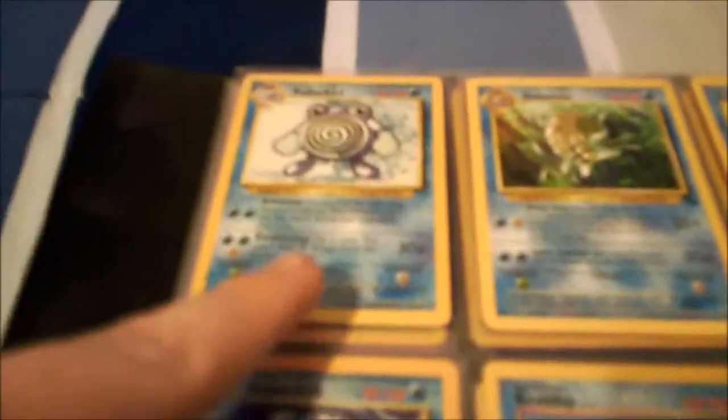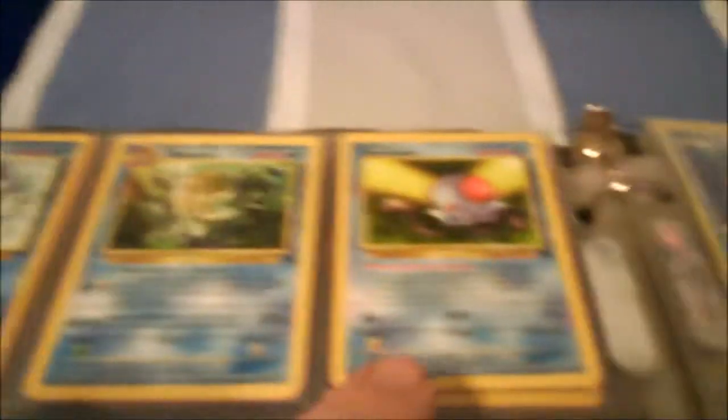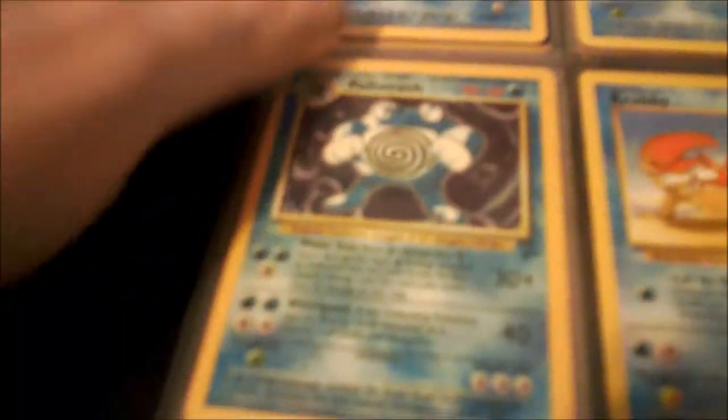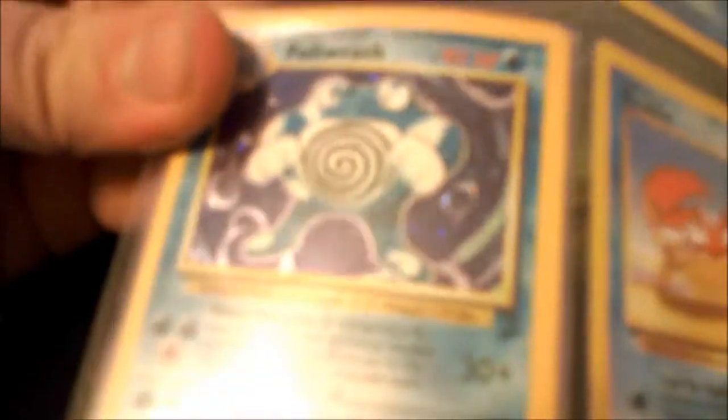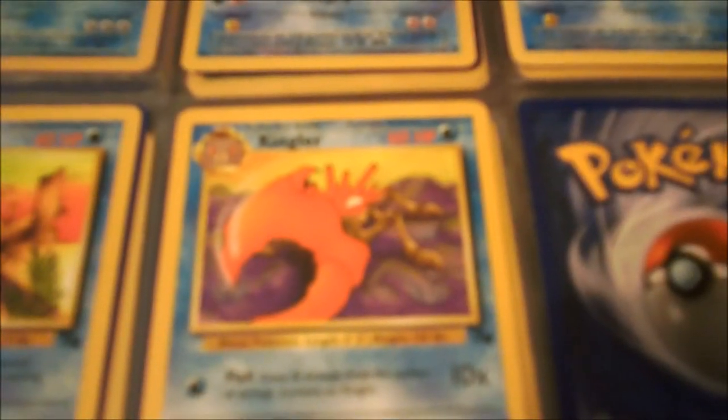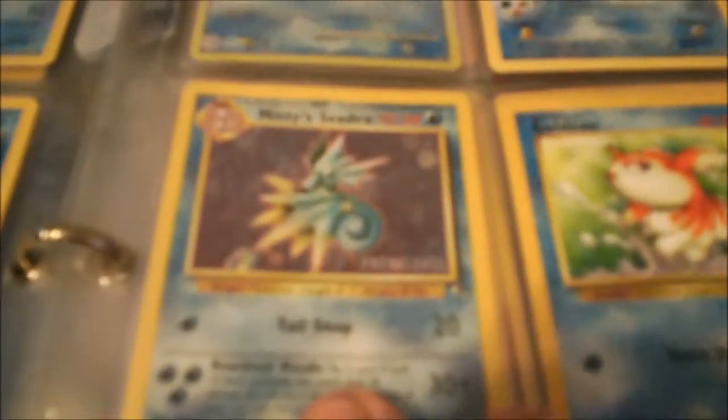Next we have a Dewgong, Poliwag, a Poliwhirl, Omastar, a Tentacool, a Holographic Poliwrath from the second base set. Next we have a Krabby, another Tentacool, an Omanyte, a Kingler, a Promo Weasel — which is pretty cool — next a Starmie, a Shellder, and a Pre-Release Misty's Seadra.